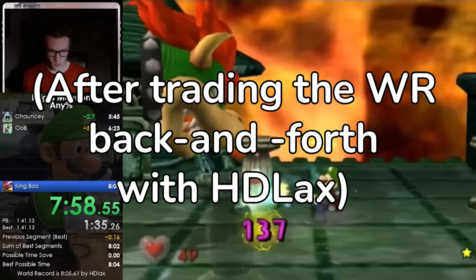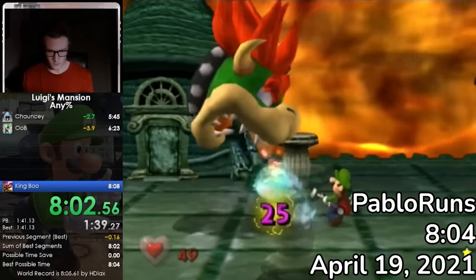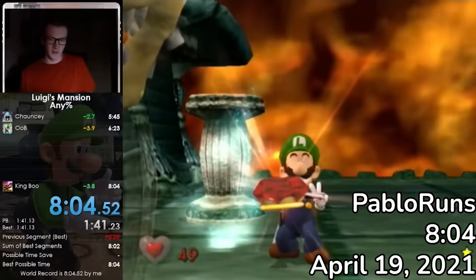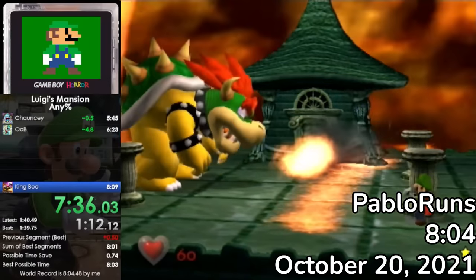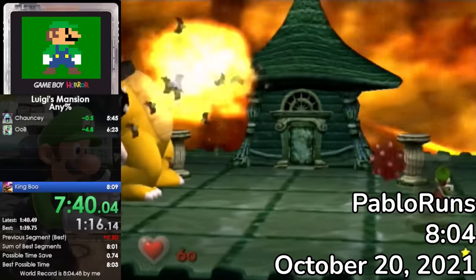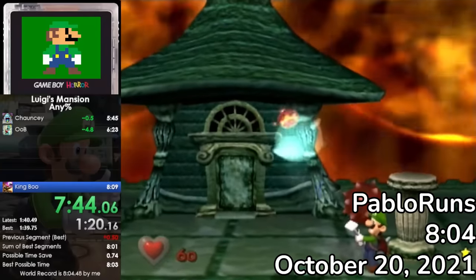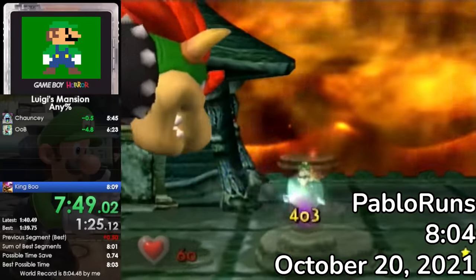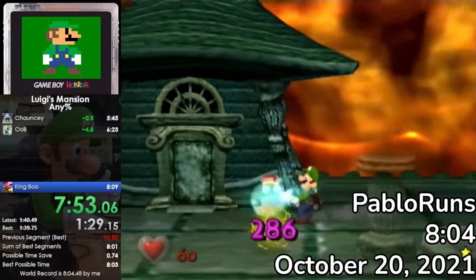Heading into April, Pablo would take back the record before lowering it to an 8:04. Pablo would only return to improve his record thanks to a new small timesave on King Boo, known as TAS 1 cycle. This was thanks to a faster InstaShot being found for the initial headshot, which hit Bowser so early, Bowser only throws two of the three bombs while he never throws the third one. This softlocks the game if you miss the 1 cycle, as he'll never throw new ones while the third one's still in his hand.